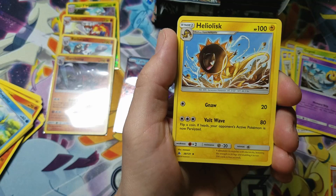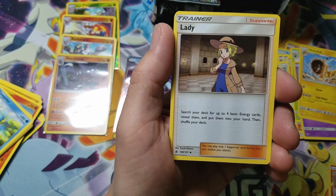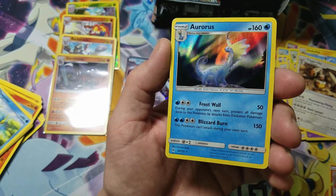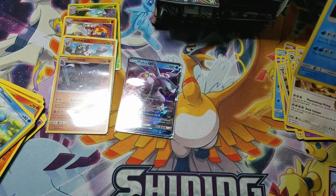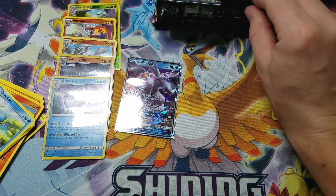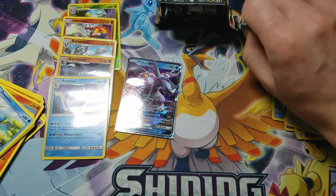Here we go. We've got Heliolisk, Diggersby, Lady, Skrull Reverse, and an Aurorus Holo Rare. I'm picking some white code card packs here. I'm going to make sure to save some for later, at least.